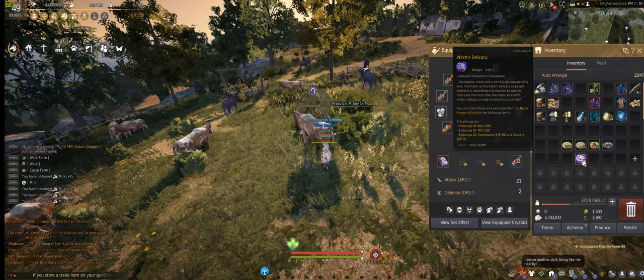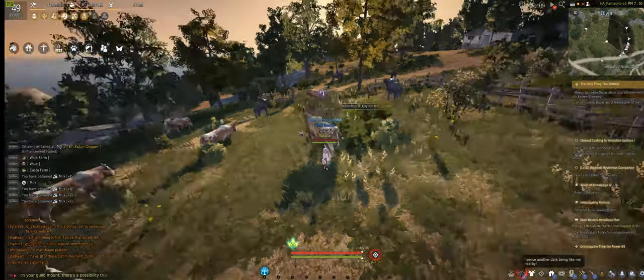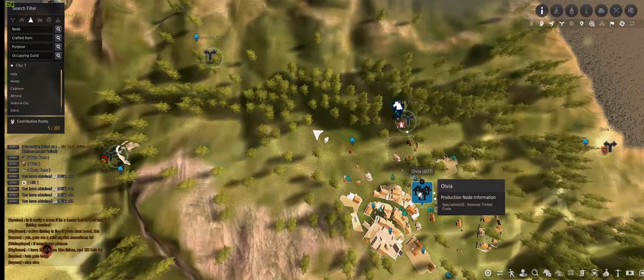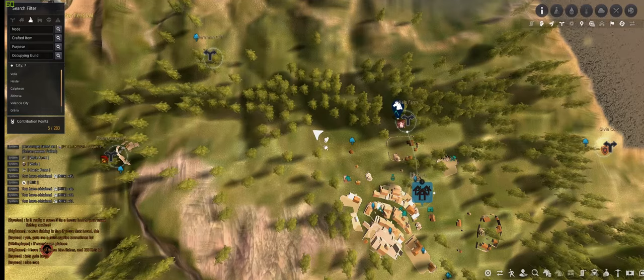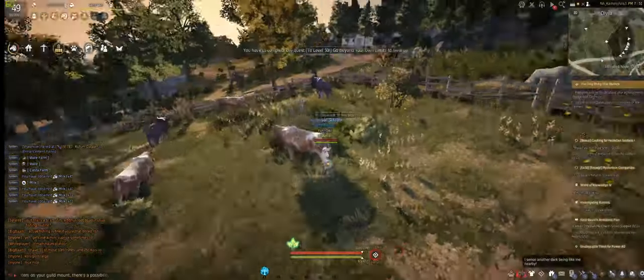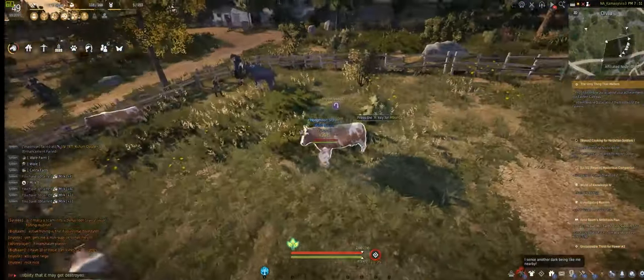Since I don't get enough Witch's Delicacy, I need to get milk another way. The easiest way to do this is to come to Olivia over here, then head towards the top left next to the Wales Farm tree. You'll see there's a range of cows around.